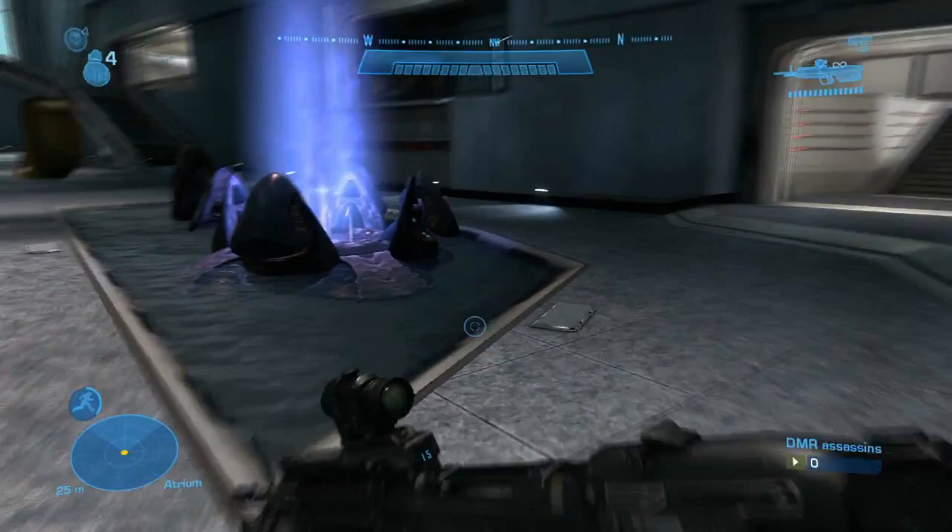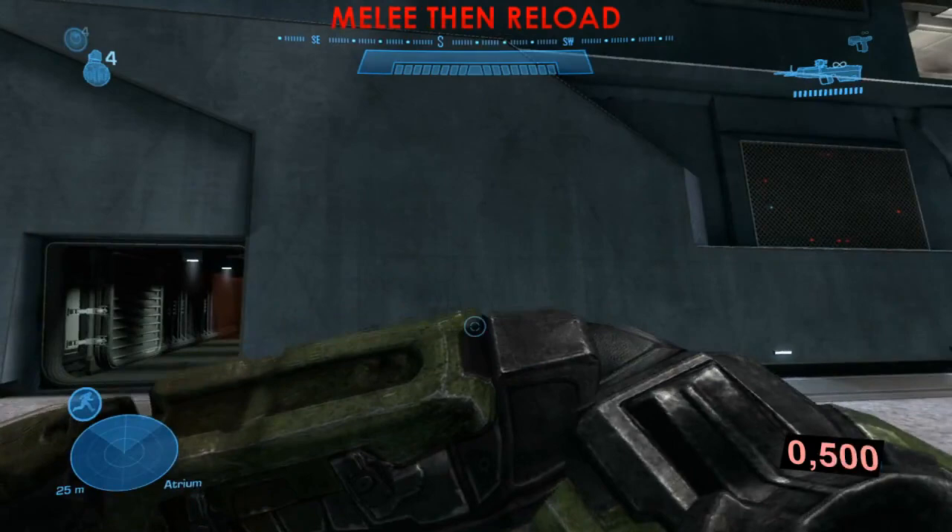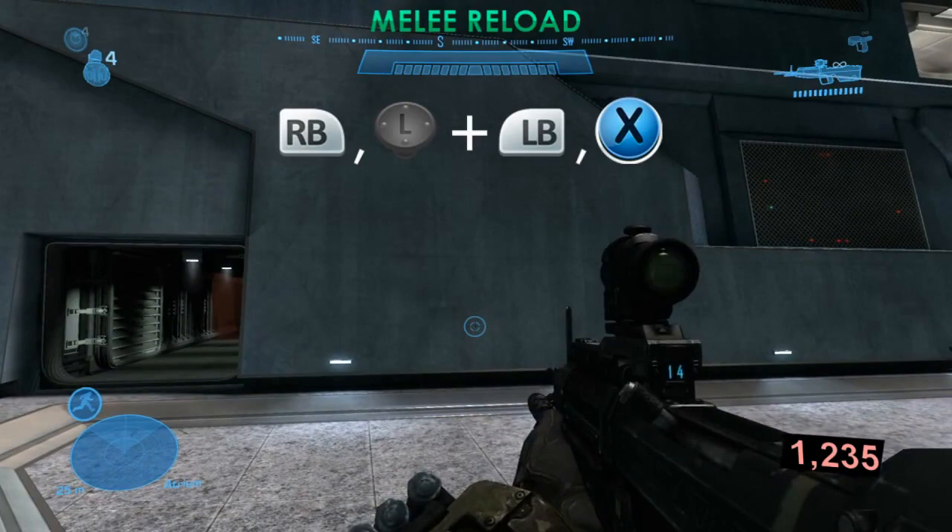The glitches work with every weapon in the game. If you have the sword, I advise you to use the sprint instead of the Y&Y glitch. It works differently with the shotgun though — with that weapon you have to press the reload button twice as fast as you can.